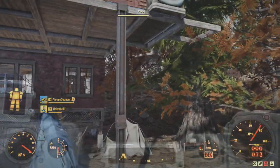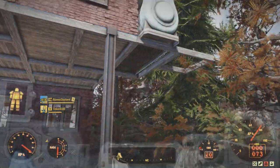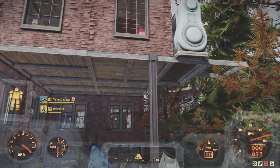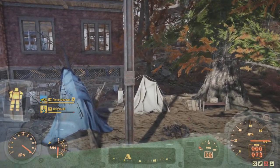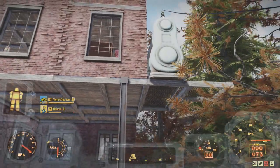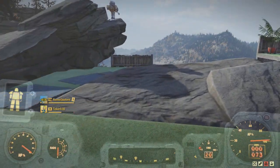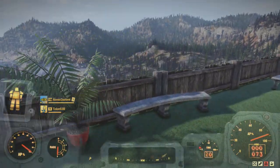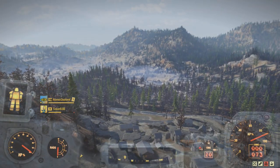I've got my generator up at the top as well. The rad scorpions took it out very quickly when it was on the ground, so I wouldn't recommend leaving it ground-level — you'll be repairing constantly. As long as nothing with guns shows up you should be fine up there. Gorgeous view, beautiful day.